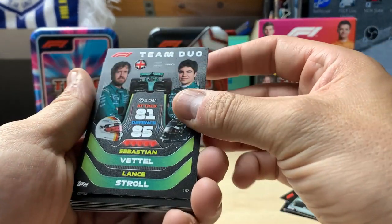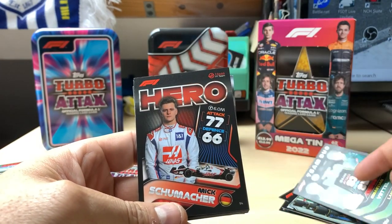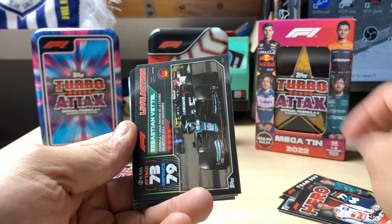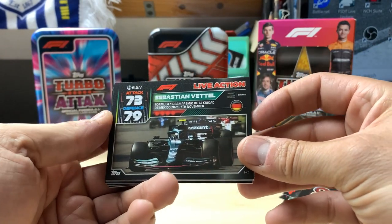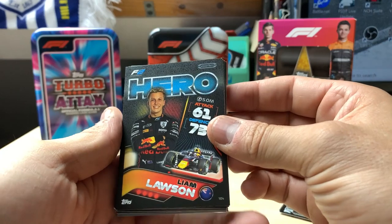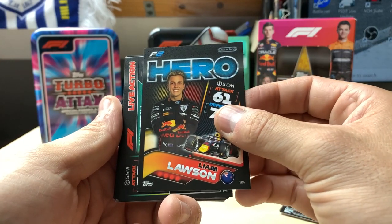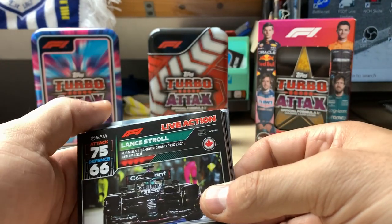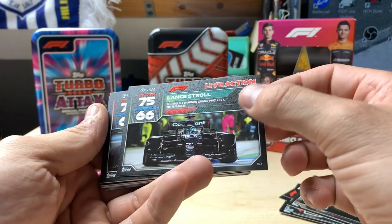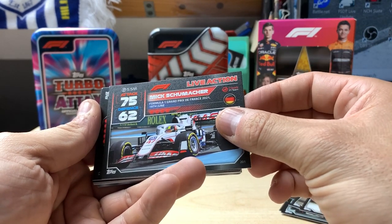Team duo again for Sebastian Vettel - it's sad that he's retiring - and Lance Stroll. We get Mick Schumacher for Hero - certainly is. We get Sebastian Vettel for the Mexican Grand Prix. Liam Lawson - I think I've got him already for the Carlin F2 or wrapped in Red Bull. Lance Stroll from the Bahrain Grand Prix, looking very nice with the reflections and brand new - or not very used - tyres. Mick Schumacher for French Grand Prix, hopefully one to add as well.